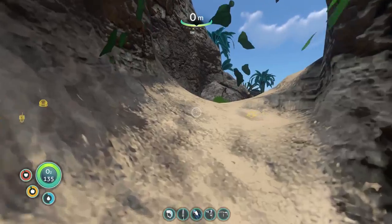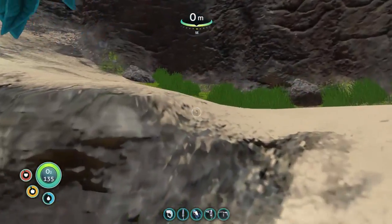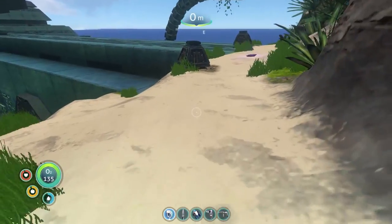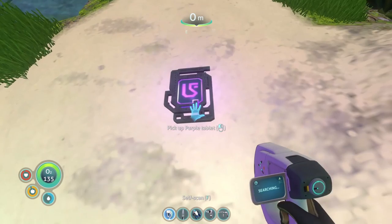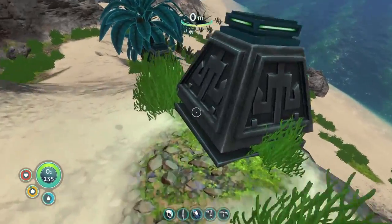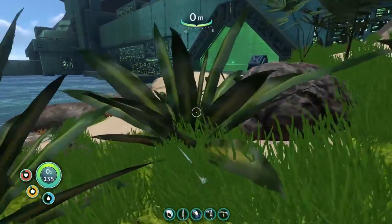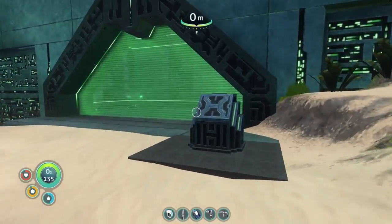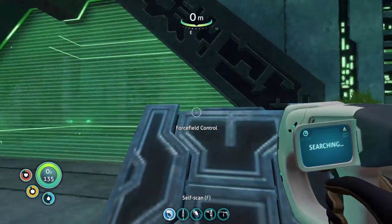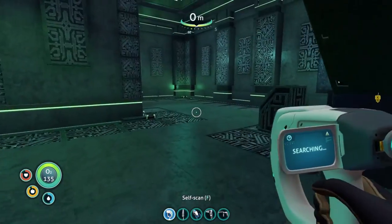Let's go carry on searching — get the scanner out. The little crab things don't seem to do much damage so they're not really a threat. Oh — tablet! Maybe I can use this to get inside that door we've just seen. Let's go have a look. We can actually go inside! Force field control.